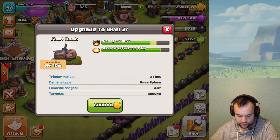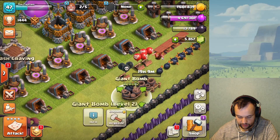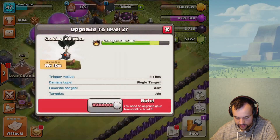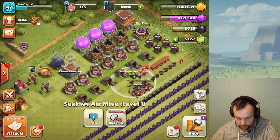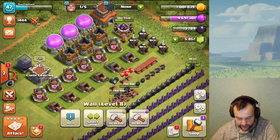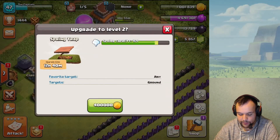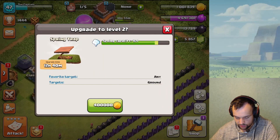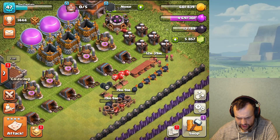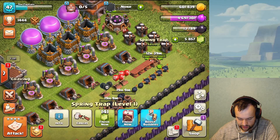Let's start three builders — I want to do both giant bombs since it's evening and they take 19 hours, meaning they'll finish mid-day tomorrow — two easy upgrades. The air bomb seeking air mine still can't be upgraded. Air bombs can be upgraded but 9 hours is a bit short for my liking. Spring trap takes 12 hours — I'll go for a spring trap to level 2, and that's the upgrades for now.